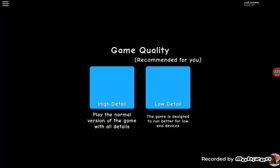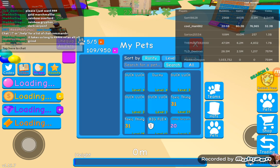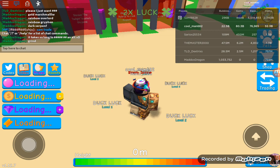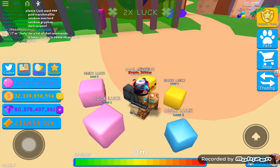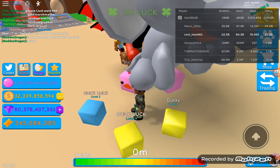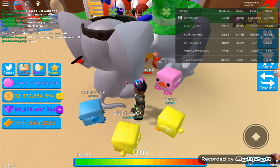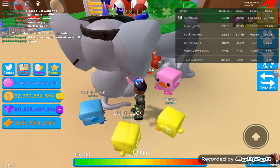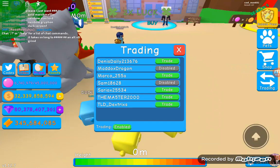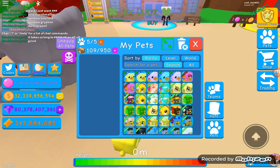Alright, who's ready for a locker update? Quick look at my stats - this is my stuff if you're wondering. 22.5 billion bubbles, 80 billion gems, 77,000 eggs, and that many coins. As you know, last time I showed you, I may not have even had 10,000. Okay, let's go over it.